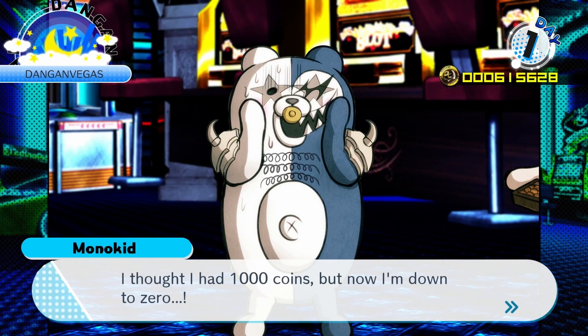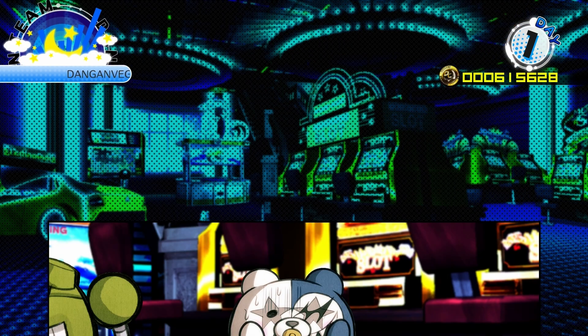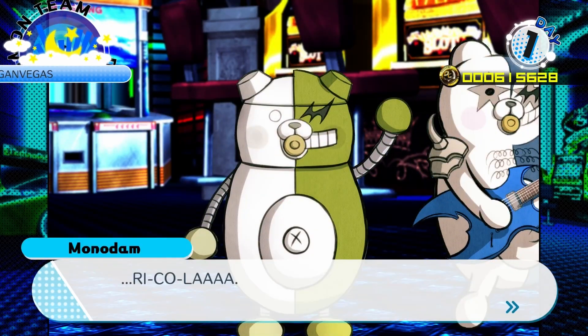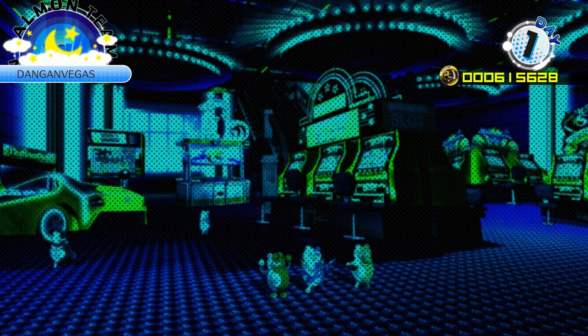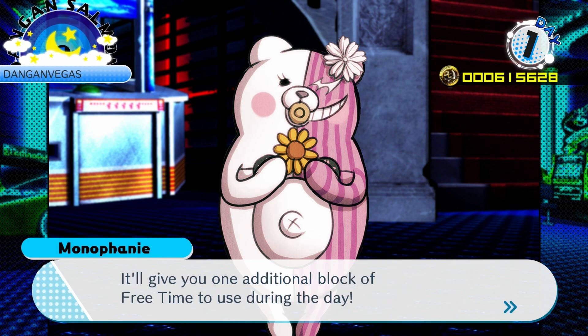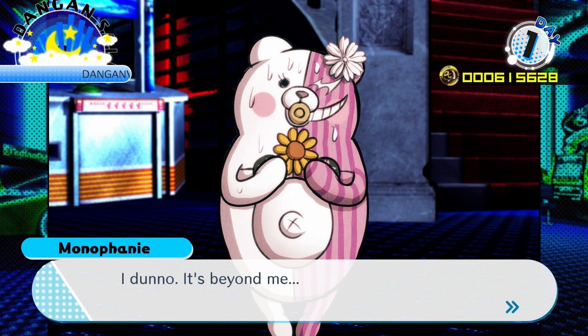I thought I had a thousand coins, but now I'm down to zero — I'll just have to sell Monodam at a pawn shop. I'll quickly go through all of these. If you don't know which prize to get with your coins, I recommend the Monomergency — it'll give you one additional block of free time to use during the day.